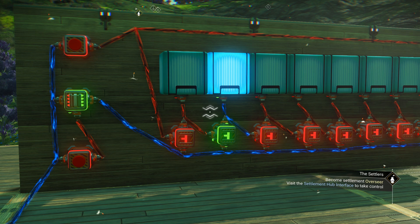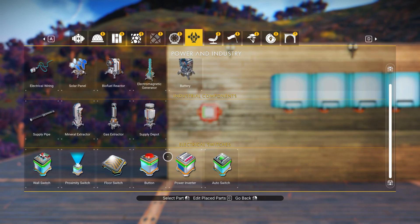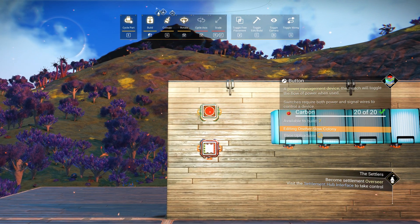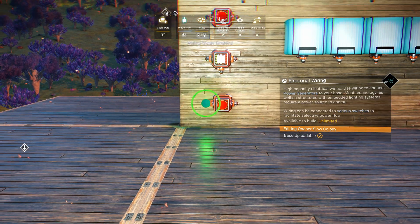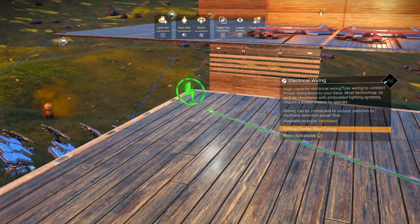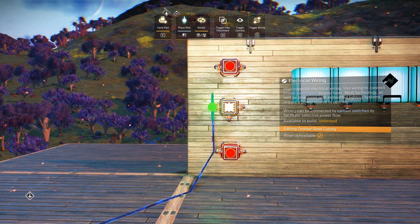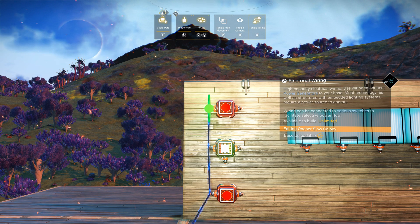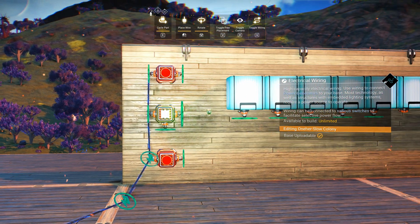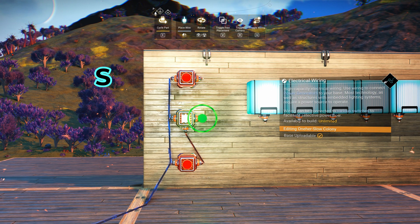Step 1: build the activation mechanism. Grab a power inverter and stick it on a wall with the base pointing down. Place two buttons — one above the inverter, one below — both with their connectors horizontal. Wire your battery to the left side of the bottom button. Connect a wire from the left side of the bottom button to the left side of the inverter, then another from the left side of the inverter to the left side of the top button. Hook the right side of the bottom button to the base of the inverter. Now the top button starts it and the bottom button stops or resets it.